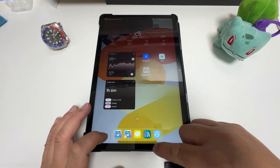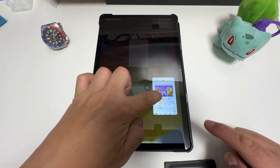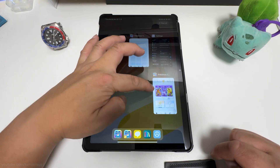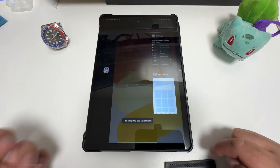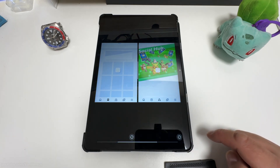Now when we try to run the app in split screen again, the option will be there. When showing running apps, tap and hold to bring up the options menu. Select the first application to be part of the split and then the second application. You will now have two copies of the game running side by side in split screen mode.